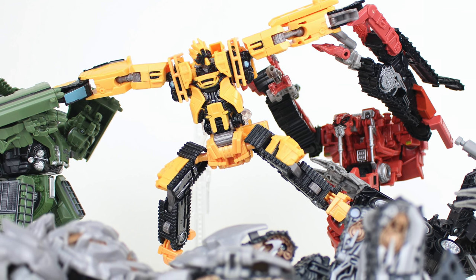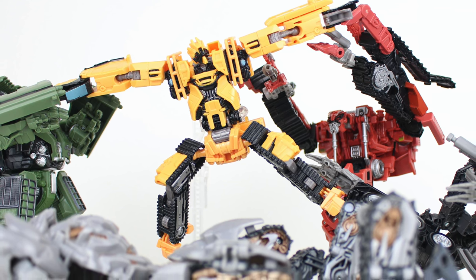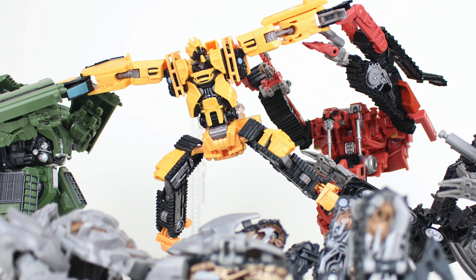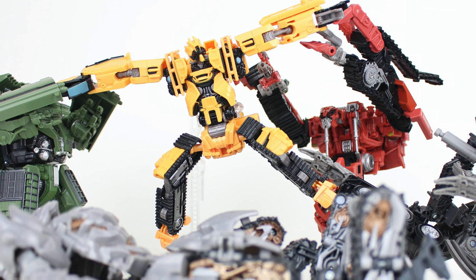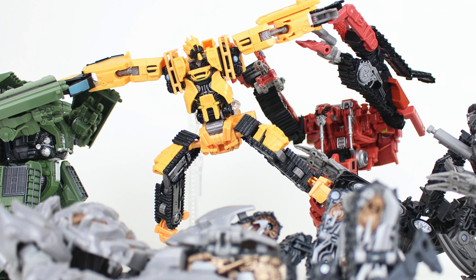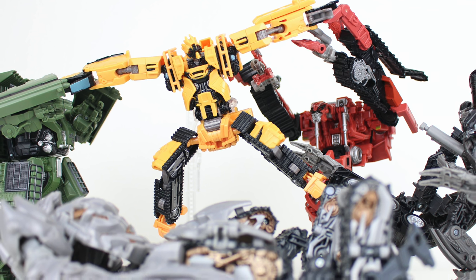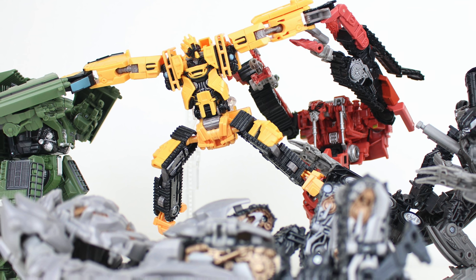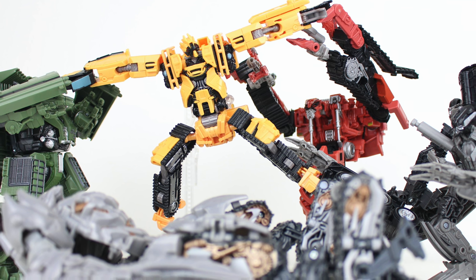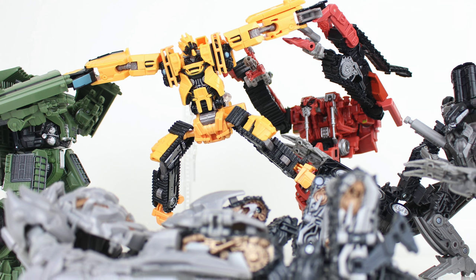Another reasoning behind why I don't particularly like this figure is because he's very basic in terms of his design — there isn't that much sculpted detailing like we see with the majority of the Studio Series figures, and to me he almost feels more like a cartoonish type character and not one that you would put in the Bayverse. He also makes one of the weakest Devastator limbs, as he only forms three fingers and part of the hand, which you then have to merge with Hightower, making a really ugly looking abomination.